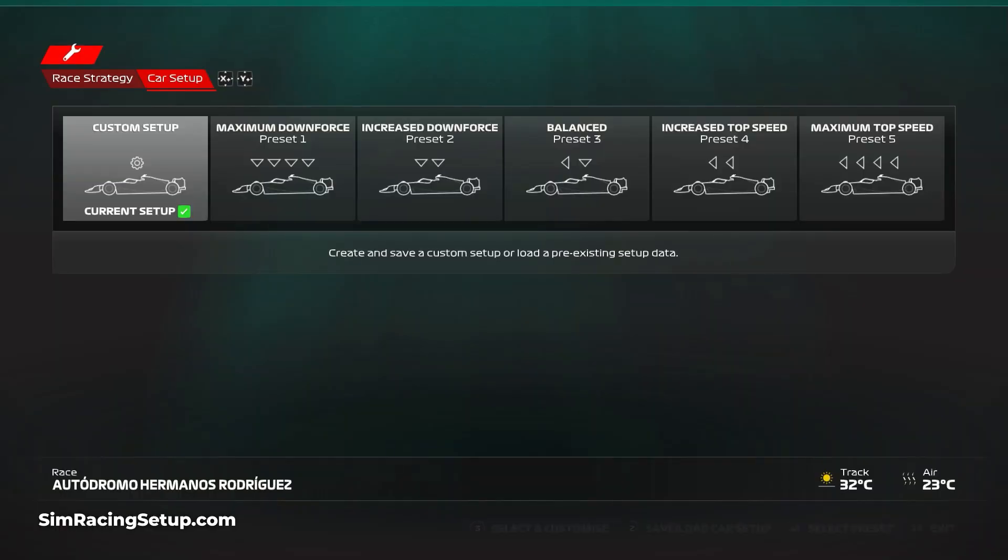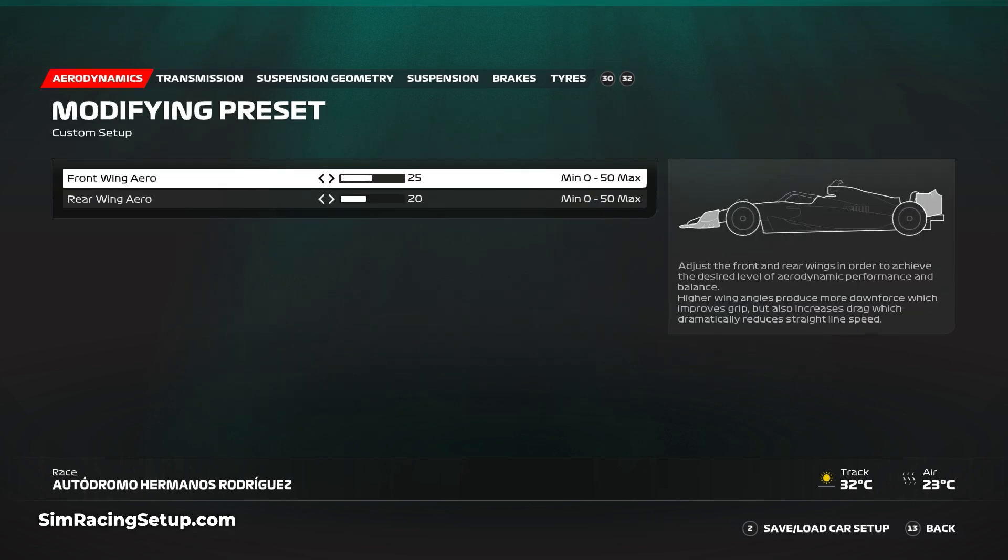Around this track, no matter how much downforce you put into the car you'll always feel like you haven't got enough. So I've lowered the downforce so that the car is as fast as possible in a straight line, while still keeping just enough in the front and rear aero to be quick through the twistier segments of track. Go with 25 on the front wing and 20 on the rear.